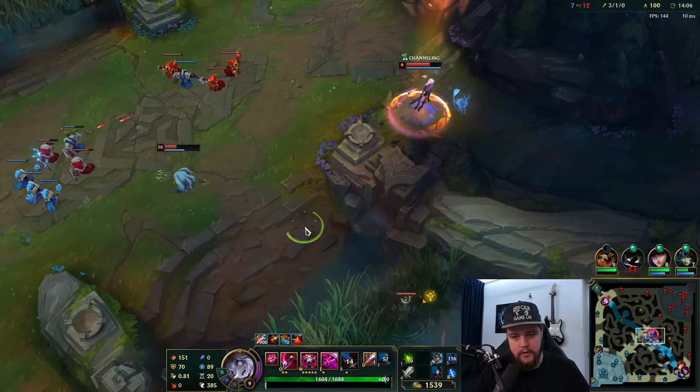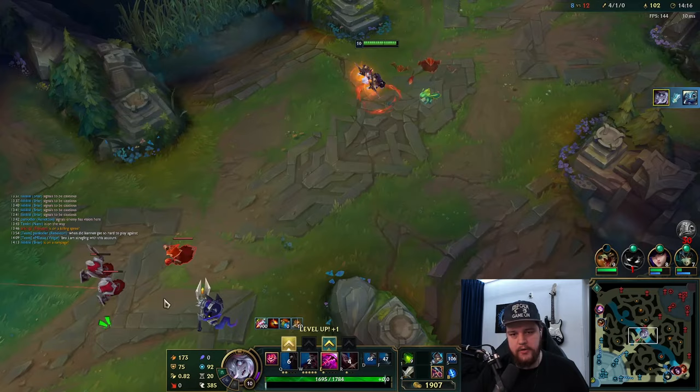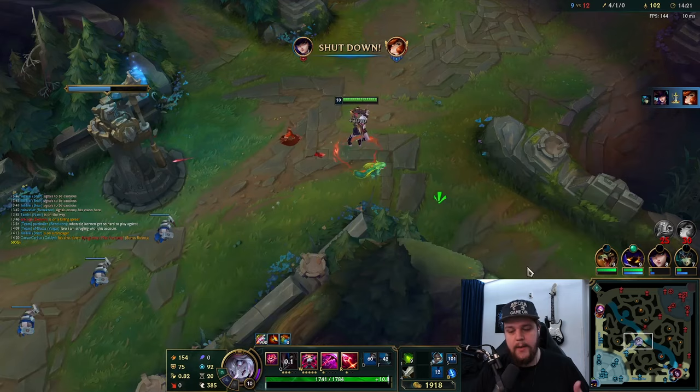Fizz just trolled himself - let's go. He trolled himself because he used his E and I could just close the distance on him. He has no more escape abilities after using his skills like that, so there were no worries for me.